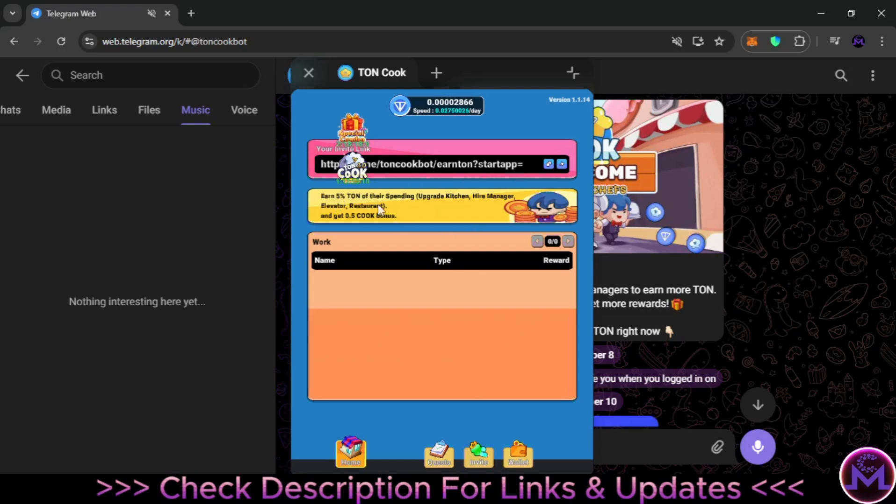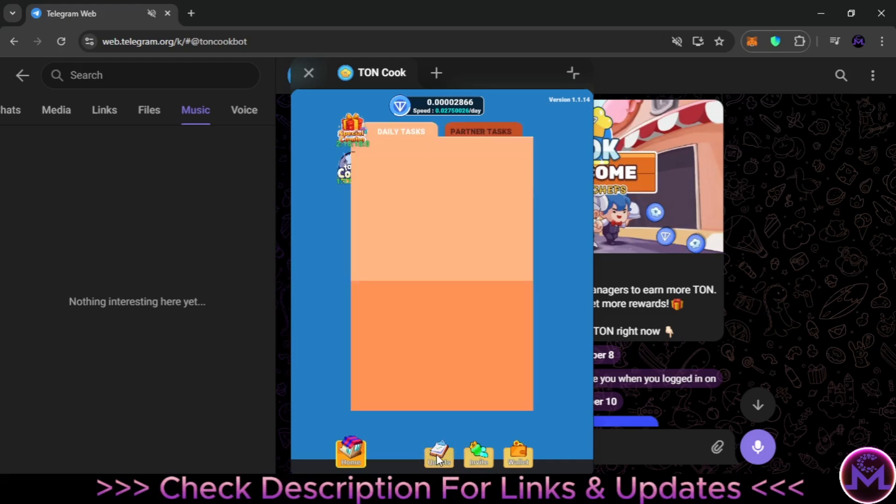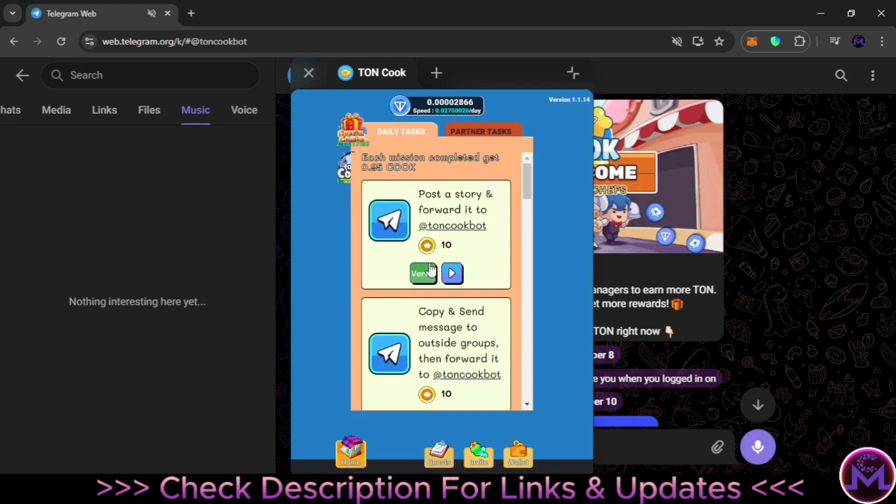I don't recommend anyone to invest — just play for free. When you reach the minimum you can try to withdraw. They also have quests: daily quests and partner quests. By doing these quests you can earn coins which are also worth money, but I'm not sure how much. I'll try to update you in the future.